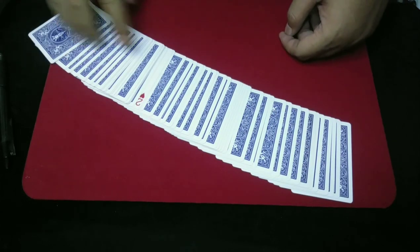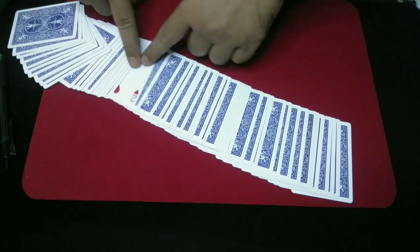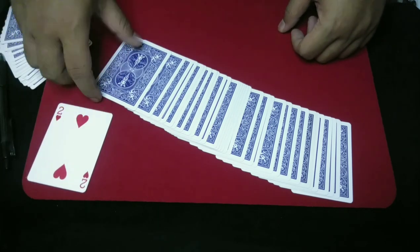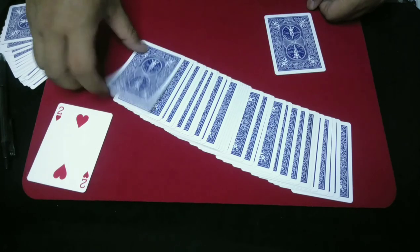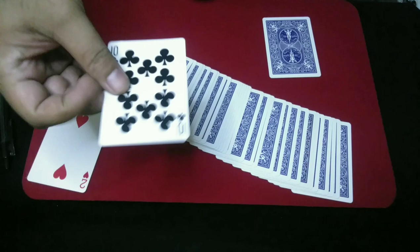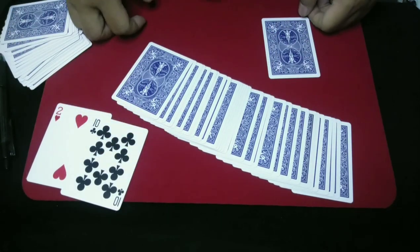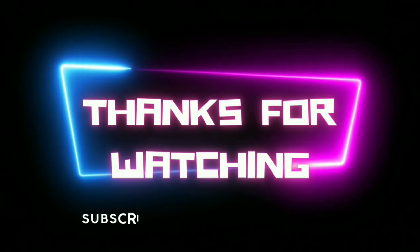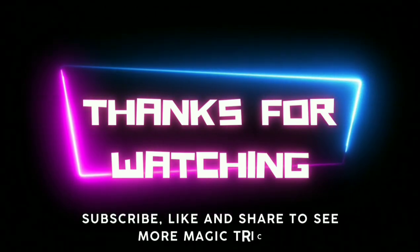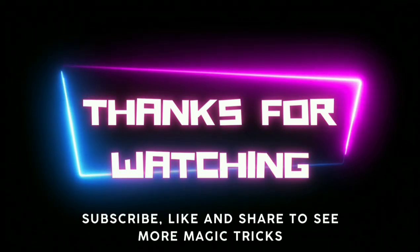So now the selected card will be in the second position from the card locator. Now you can spread the card, show the card locator — here are the two — take two cards from the pile, open it, and this is their selected card. See you next time!